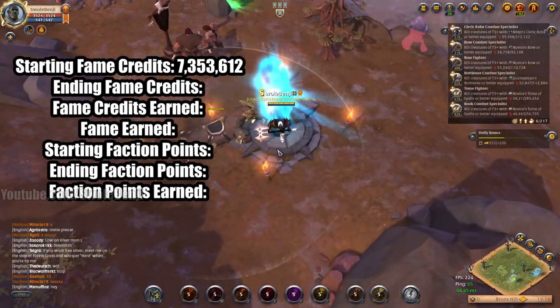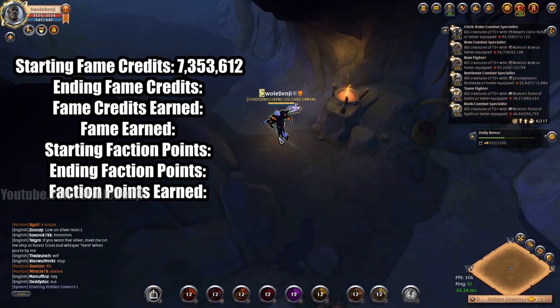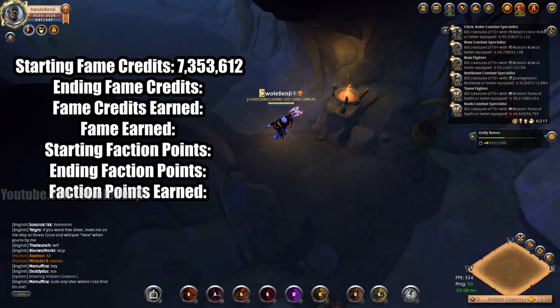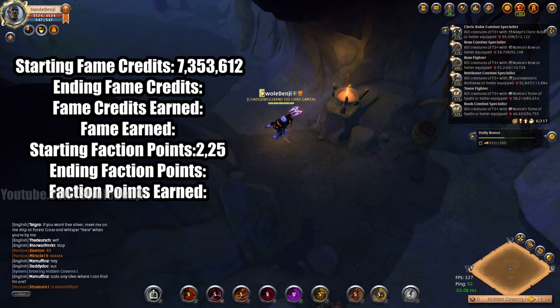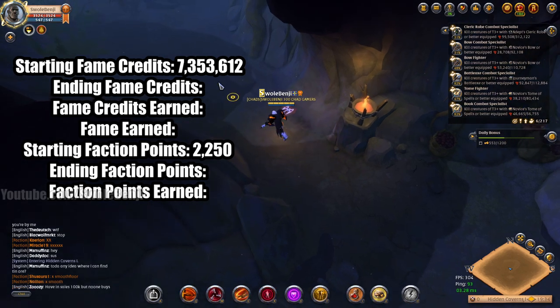There it is — our beautiful dungeon. Looks like a Morgana dungeon, but it is not — it's even better. It is the Earth Keeper Grove Keeper dungeon. Let's get the 2250 starting faction points in there. All right, now we're ready to rock and roll. We're going to eat our food.